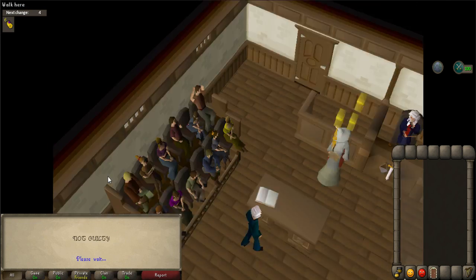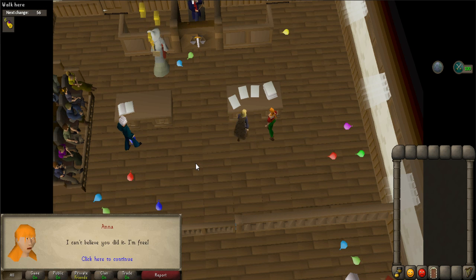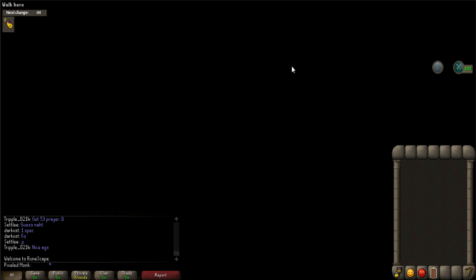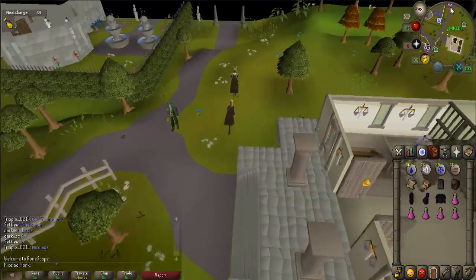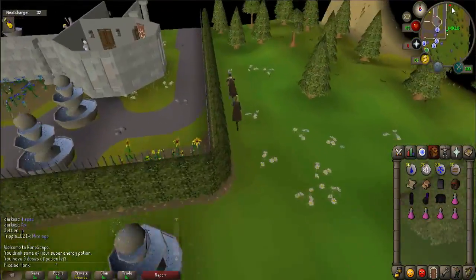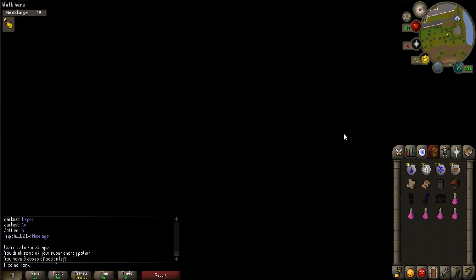The trial will end and Anna will receive a not-guilty verdict. Talk to Anna, who is standing right next to you. Then exit the courtroom using the gate and you'll be teleported to the upstairs of the courthouse. Talk to Anna again, who is in the jail cell — she will tell you about a secret entrance into Camelot Castle. Exit the courthouse and walk east towards the castle. Walk around the outside of the castle walls to the north-eastern corner. From there, you'll see a statue. Left-click on the statue to search it.